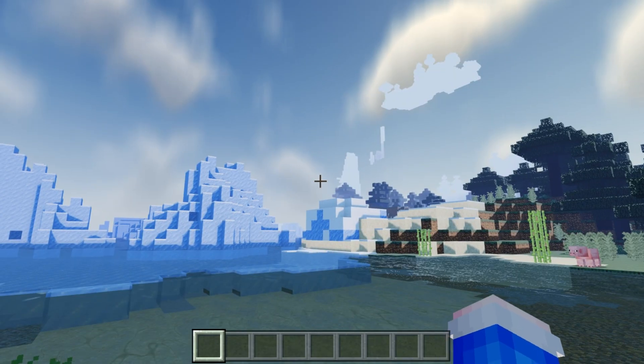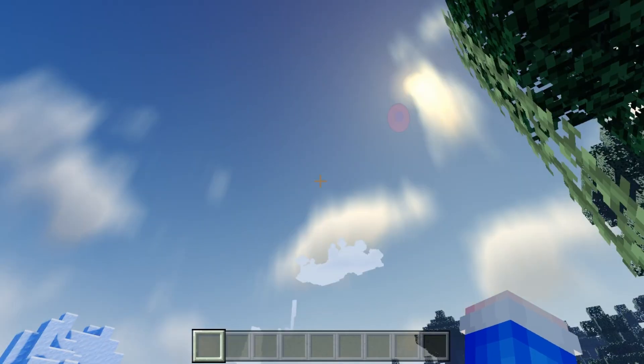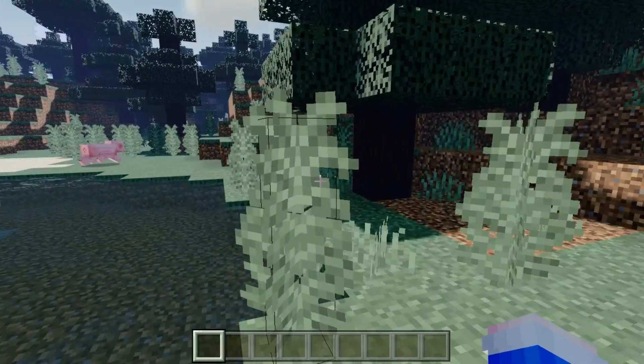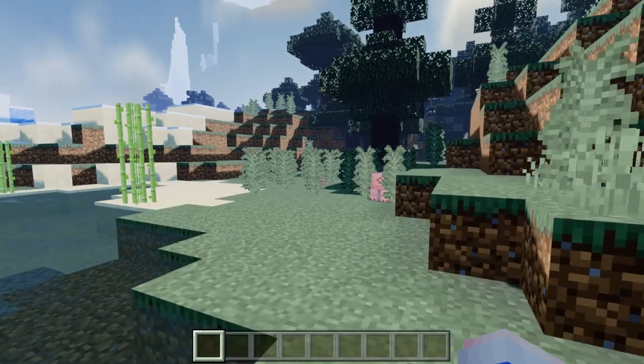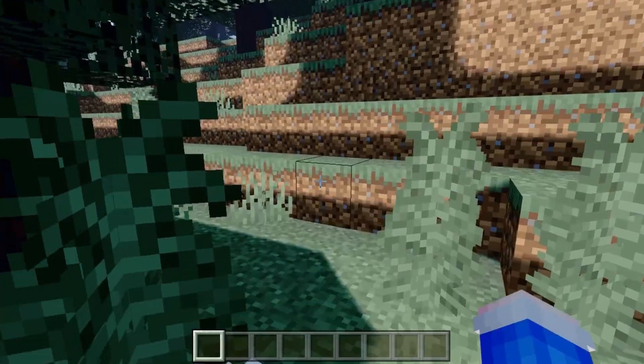This version of Creeper Shader is only coded for HLSL code, which means you do need to have a version of Minecraft Windows 10 Edition without Render Dragon. If you are not too sure on how to install a version without Render Dragon, I will link my video tutorial in the description, which I did myself.